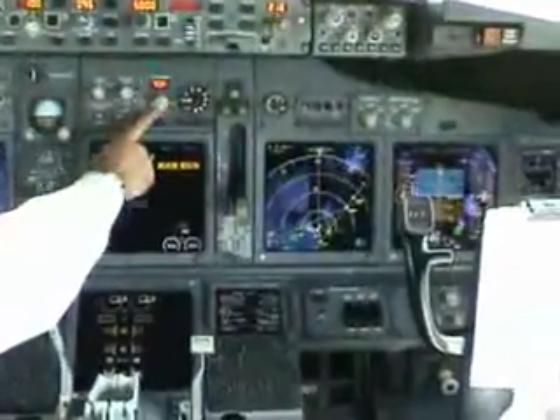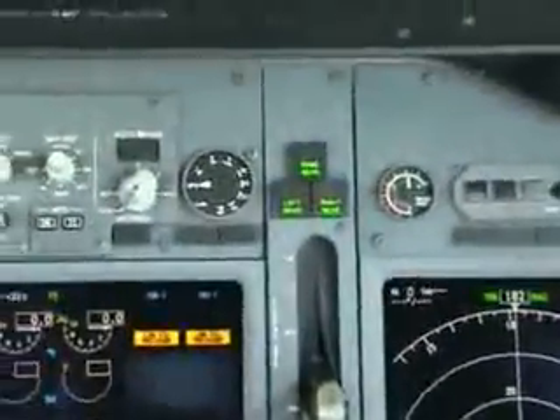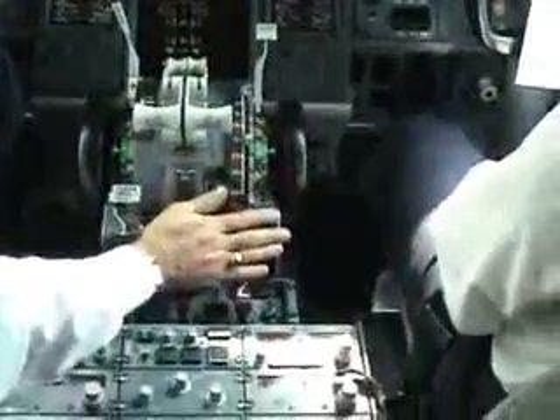Then engine instruments — we set auto brake, check engine instruments. We already filled up the CDUs. Speed brake, flap lever, thrust lever — check. Set power parking brakes and the start lever — cut off.